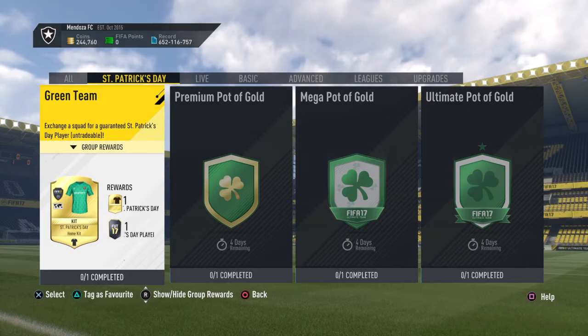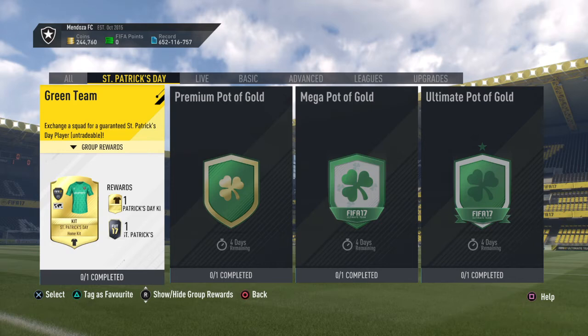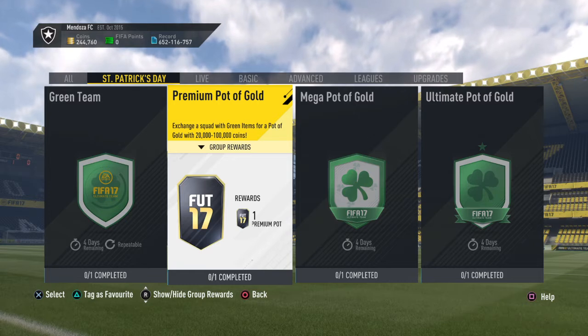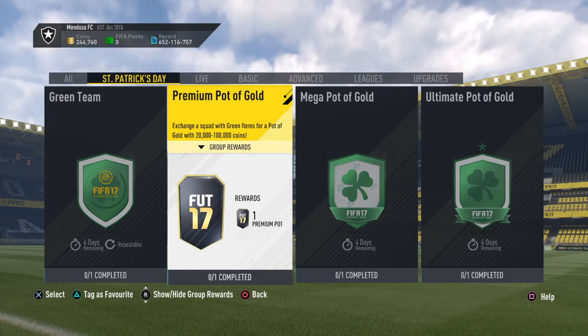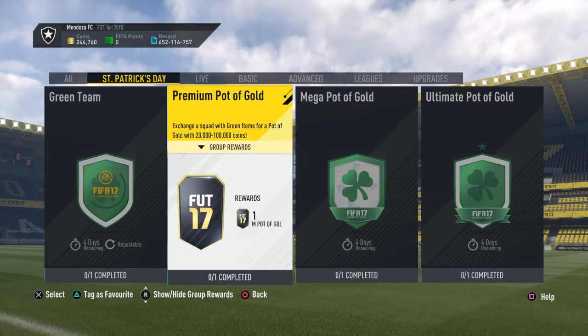We've got the Green Team, which gets you a St. Patrick's Day kit - which actually looks really nice - and one St. Patrick's Day player. You get a premium Pot of Gold SBC where you need to put two green items in for anywhere between 20,000 and 100,000 coins. So rather than doing the guaranteed inform SBCs, they're doing guaranteed coins, which is sick.